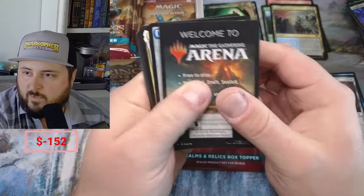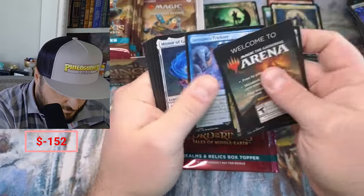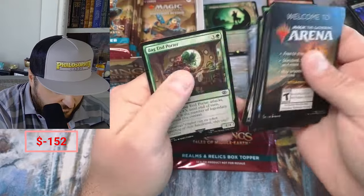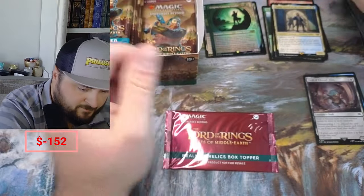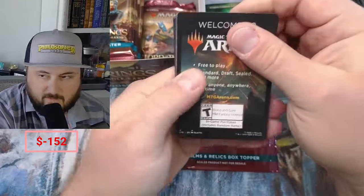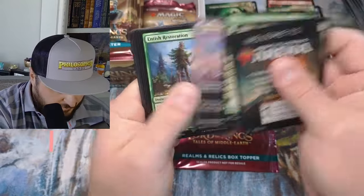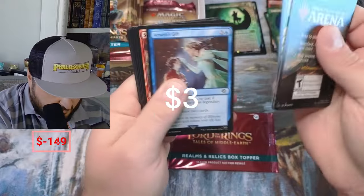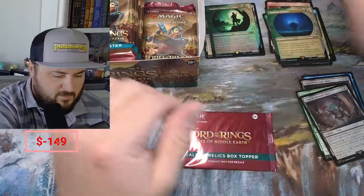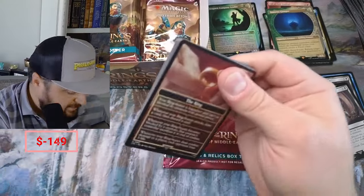Welcome to the Arena. We got Pippin, Sauron's Trickery, Mirror, War Beast, little Lembas, back end. Swamp and Samwise the Gamdge, Prince S up there. Entus Restoration — not bad. Hunt Troll — the non-foil non-showcase Trolls aren't crazy, still like 50 to 70 cents, but you get three to six of those it becomes okay.